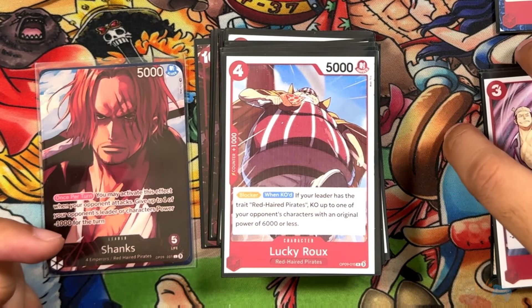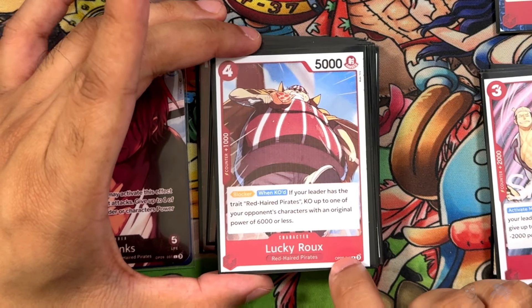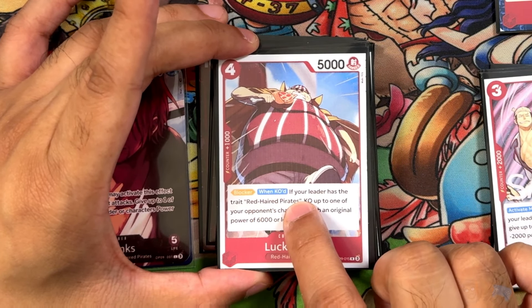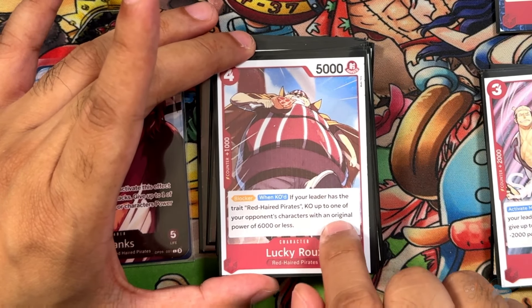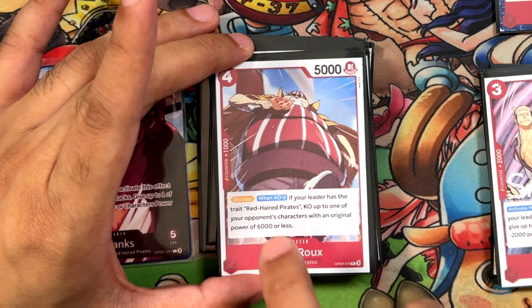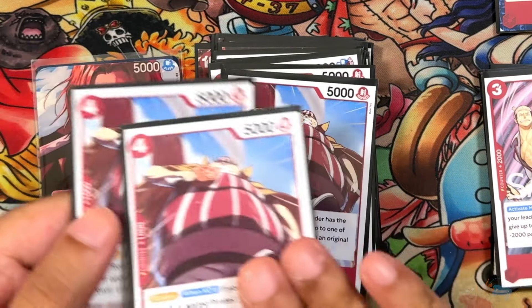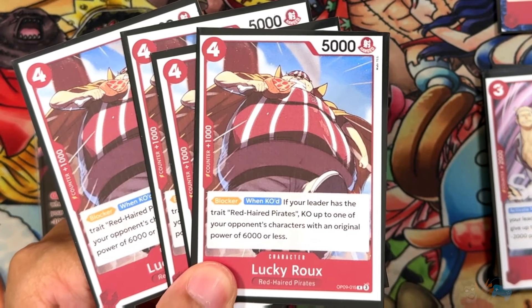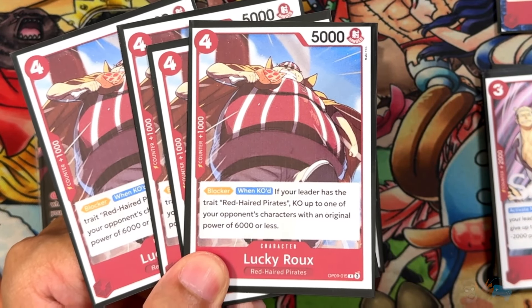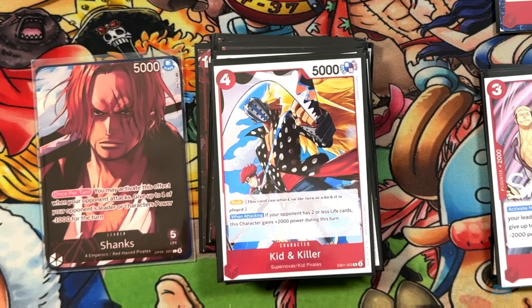Next is Lucky Roo from OP09. 4 cost, 5,000 power, 1 counter. Red Haired Pirates — has innate blocker, and when it's KO'd, if your leader has Red Haired Pirates, KO up to one of your opponent's characters with an original power of 6,000 or less. Very, very strong ability. Such a great card. It's leader locked, which is completely fine — it's a really cool card.